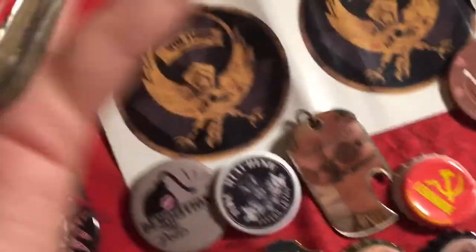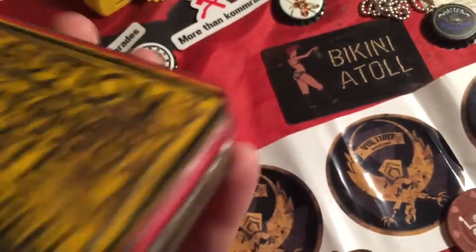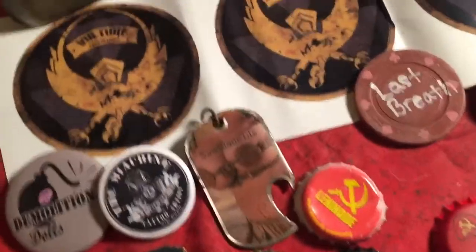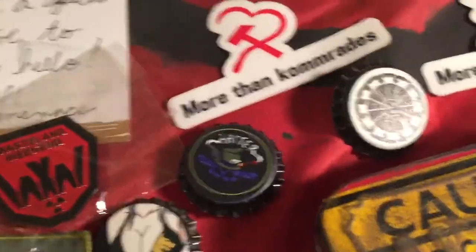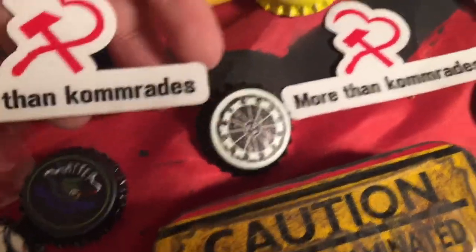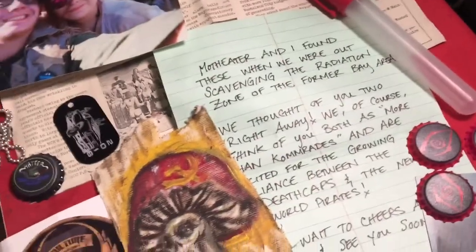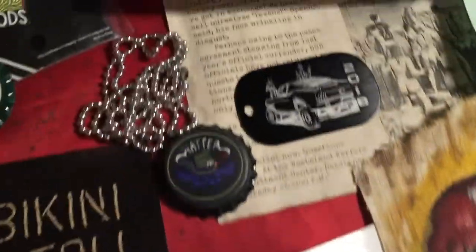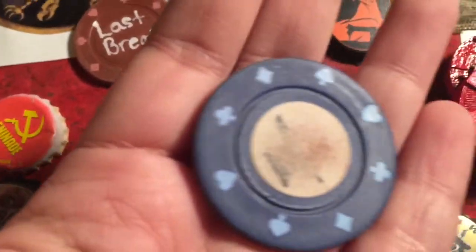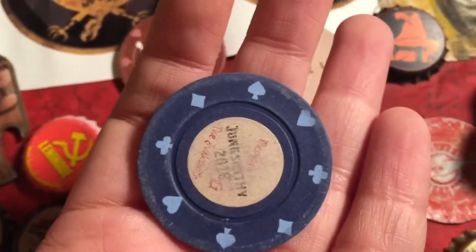I traded something to get this little tin from one of the Faceless Merchants, and my buddy Motheater and Milady gave me these stickers which are pretty amazing — they wrote me a really nice letter with them as well. I got a lot of dog tags this year. This is from Cupcake, and I also got this chip from the Junk Smith, but it rubbed off so you can't really read it anymore. It was in my bag safely and got totally jacked, which sucks.